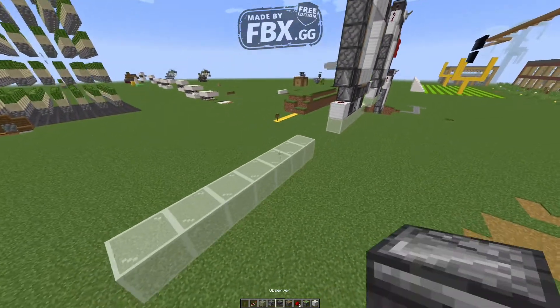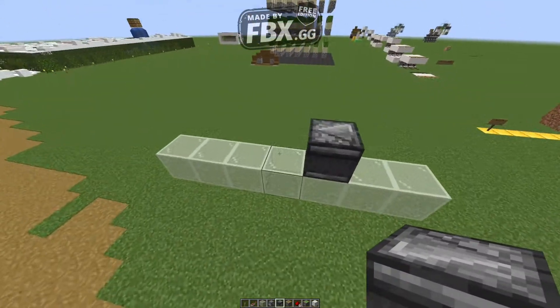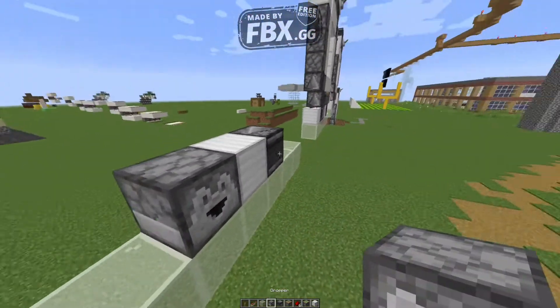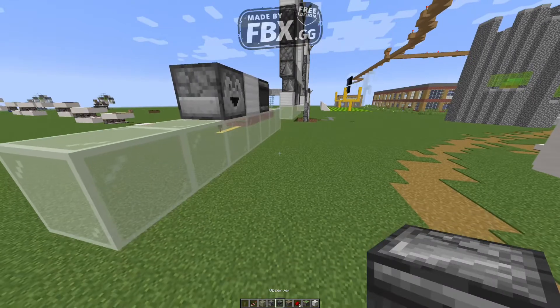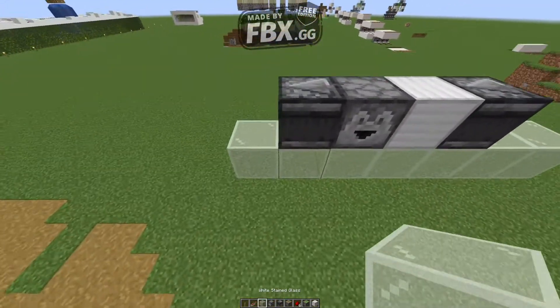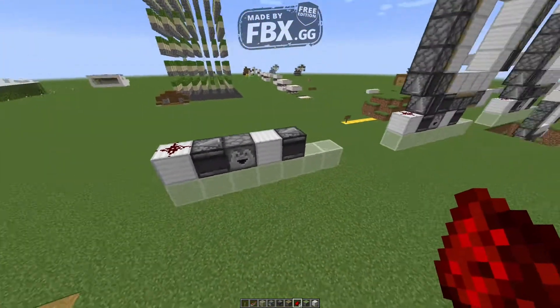Alright, so the first thing you're going to do is place an observer right here facing this way, like that. Then you're going to do a solid block, dropper facing that way, and another observer facing that way. Then another solid block with redstone on top, right there.